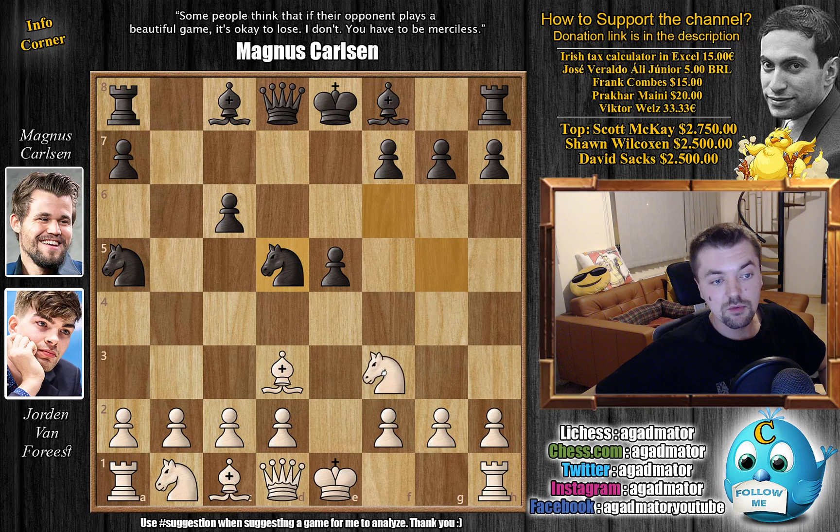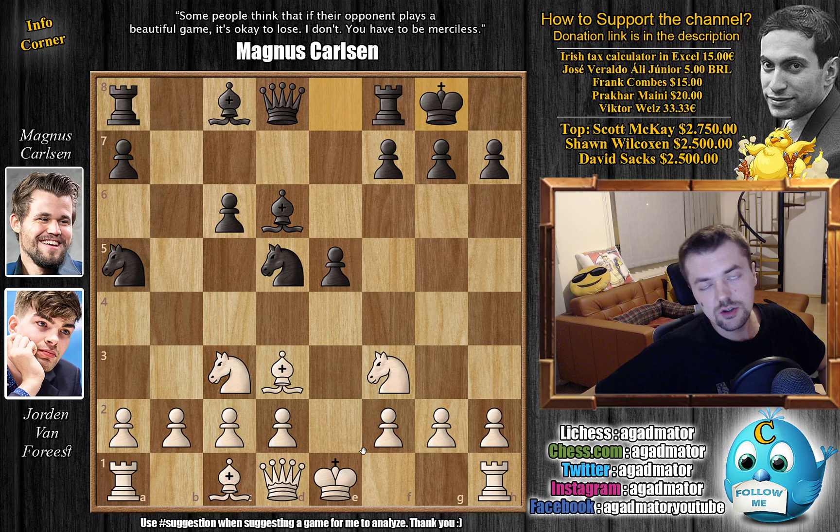Knight to d5, opening up an attack towards the knight, and now knight back to f3. So now you do not have support to push e4. We have bishop to d6 by Magnus, and now knight to c3. We have castles by Magnus, and there are a few games where castles was played, but here Van Forrest goes for bishop to e2 right away, making room for his d pawn. And it is already as of move 11 that we have a completely new game.